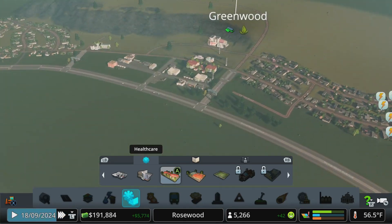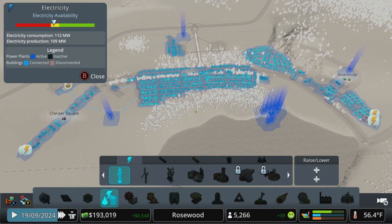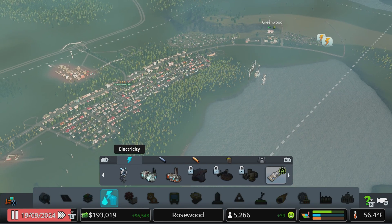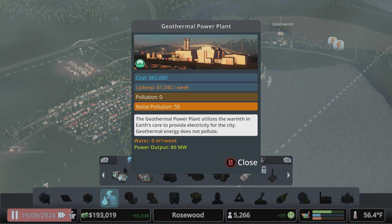Are they part of their own grid? Let me double check. They are not — they're hooked into everything else. Okay, that was one of the things we unlocked we wanted to talk about. Let's get a geothermal power plant. Let's take a look at this: it's $65,000. We've got plenty of money for that. $1,000 a week upkeep, zero pollution — it's got some noise pollution. That's not bad for 80 megawatts.